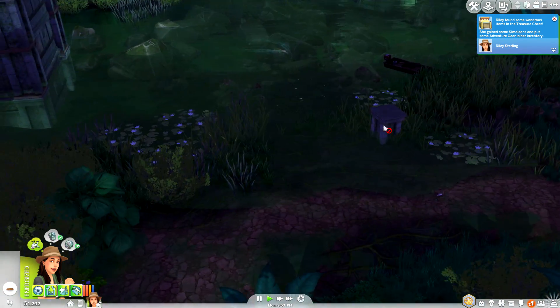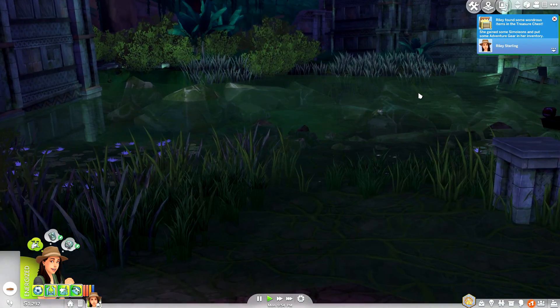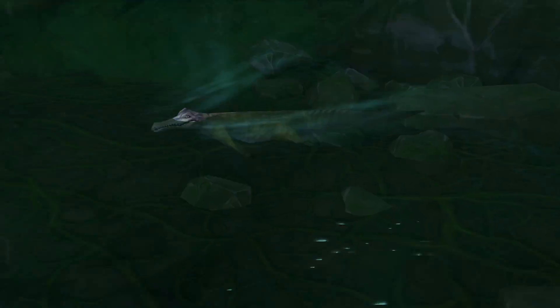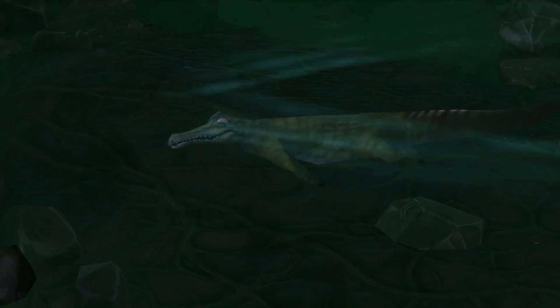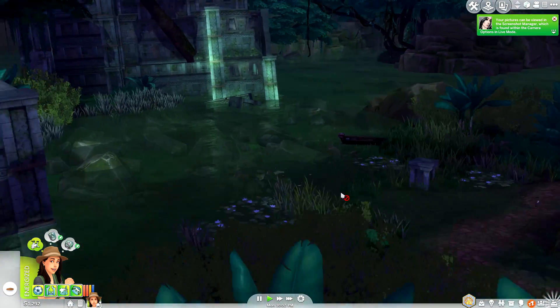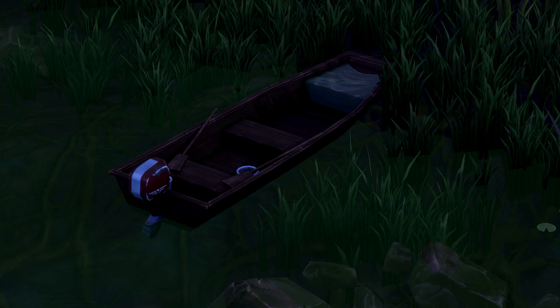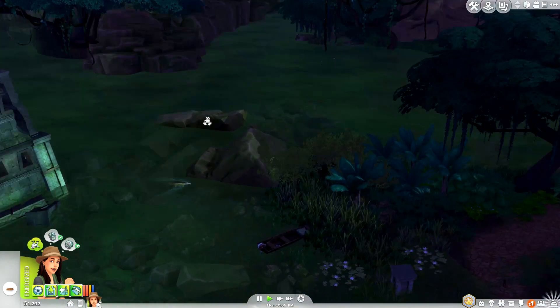She's gonna go check out this treasure chest here. I love her — she's like the modern day Indiana Jones! Riley found some wondrous items in the treasure chest, gained some simoleons, and put some adventure gear in her inventory. We ended up getting a liquid rush which will give us some much needed energy. We also found some simoleons — that's exciting! Let's trek a little further. Here's a pile we can excavate, and what is this — an alligator?! That thing can't be trusted.